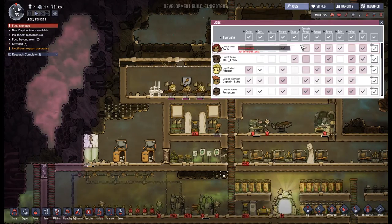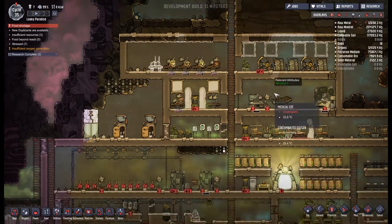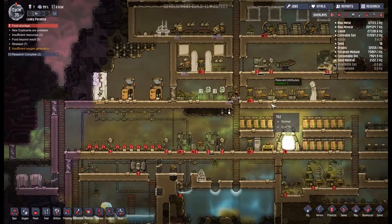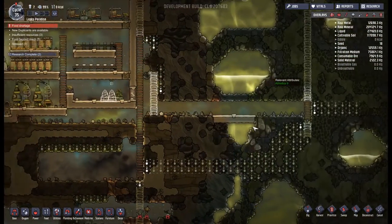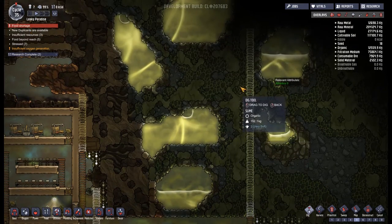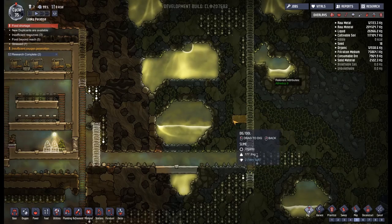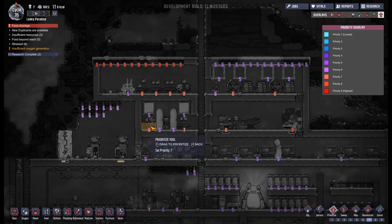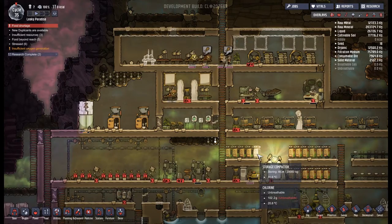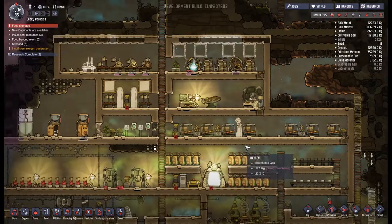I'm going to look into power generation — everyone can make power, so whoever is spare should be the person that goes and does so. It would be nice if we could get these batteries charged up. Forest is running out of oxygen, everyone is running out of oxygen. This lack of oxygen is quite a thing. We do keep making more algae though, so it should be okay. Everyone seems to have a different idea of what's important, which I suppose is okay — they don't have to follow exactly what I think is a good idea.